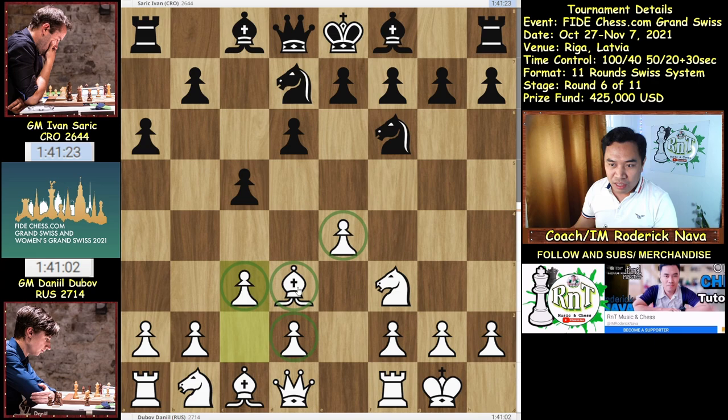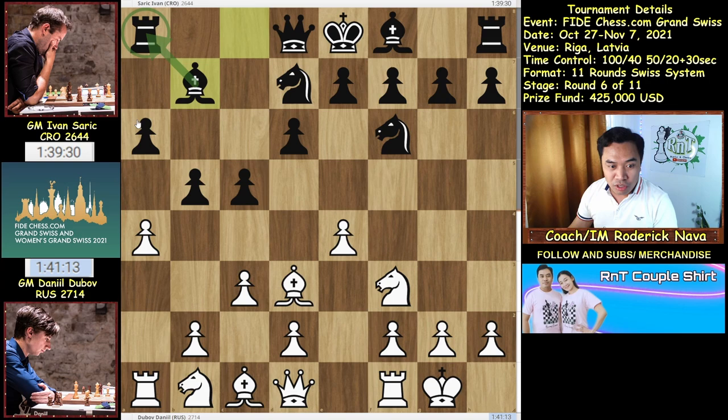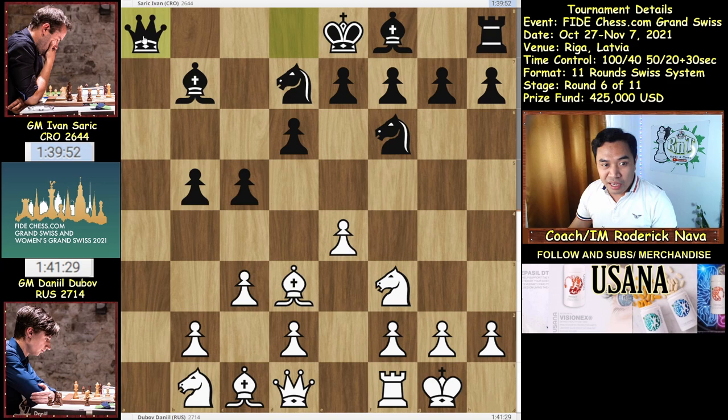And now he played b5, a4 to destroy immediately the queenside, then Bishop b7 to develop and to protect the Rook on a8, to neutralize the pressure along the a-file. He took with axb5, axb5, Rook takes a8, then Queen takes a8, and it follows with Knight a3 to attack the pawn on b5. Then Black played b4, and this is the new idea in this position.